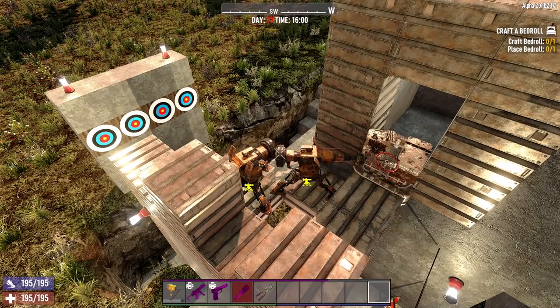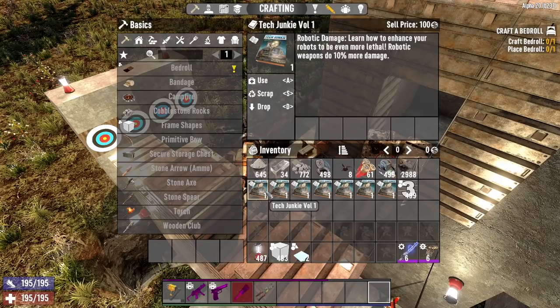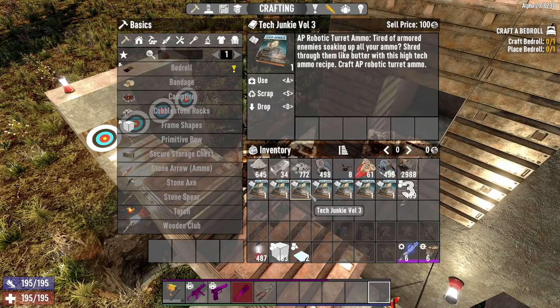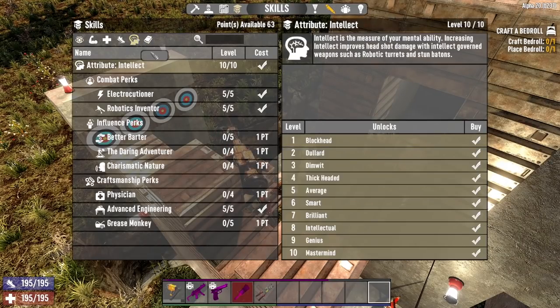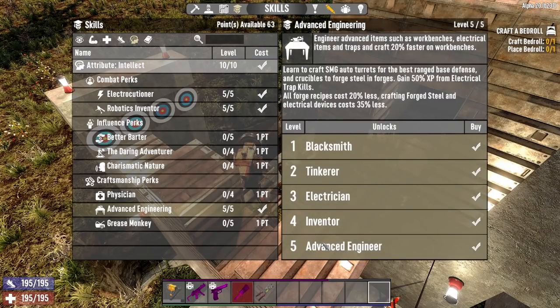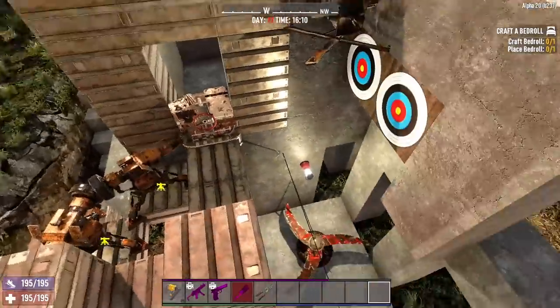In my inventory, I have all the tech junkie books. You only really need a couple of them — the ones that do more damage and the one that increases the fire rate. The rest don't really apply to this particular test. Now let's take a look at our intellect. We have maxed out electrocutioner and robotics inventor — we don't really need electrocutioner, but we just need max robotics inventor. And just to get some experience, I have maxed advanced engineering, which will give us 50% of the experience from the trap kills.